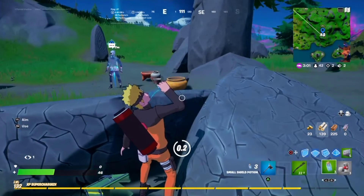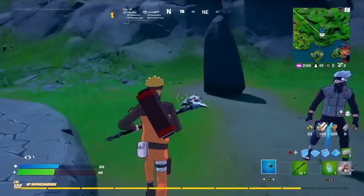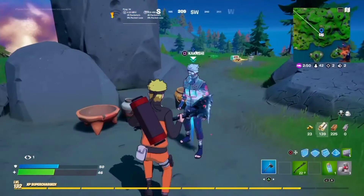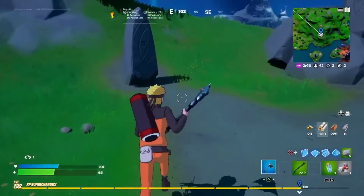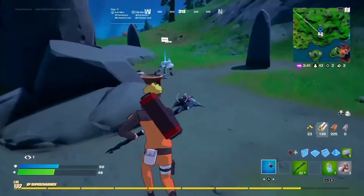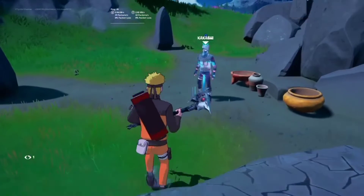So I got that mythic kunai, I killed someone, and that's how you get the paper bomb kunai. Find Kakashi and that's how it works. I hope you guys enjoyed the video — don't forget to leave a like, subscribe, turn on notifications, and I will see you guys next time. Goodbye!